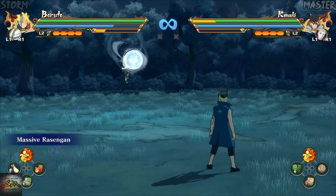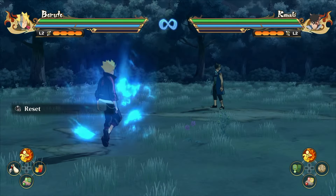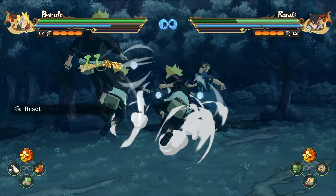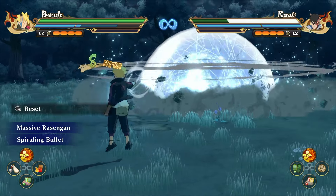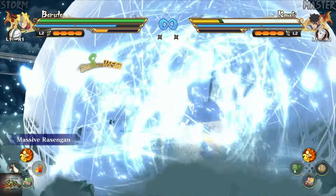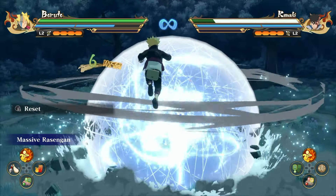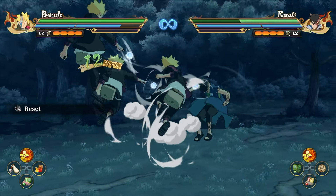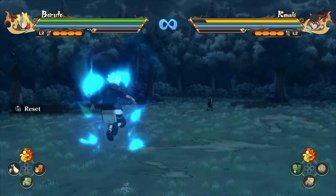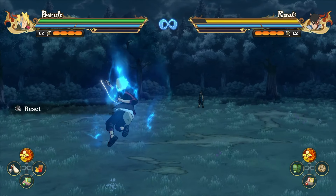Now let's talk about his Jutsus. His first Jutsu covers a wide area and upon connecting, it launches the opponent into the air, allowing you to follow up with combos or even his second Jutsu. This Jutsu can be charged. While using the charge option, he teleports and launches the Master Rasengan. After that you can follow up with the mid-air combo or use his second Jutsu again, but you have to time it perfectly. Even though he teleports and launches it from the air, it can't be activated in mid-air.